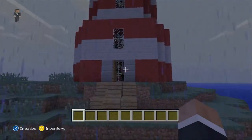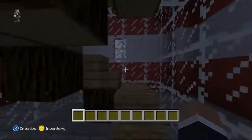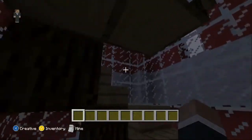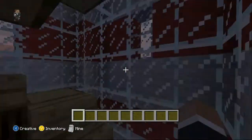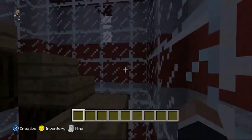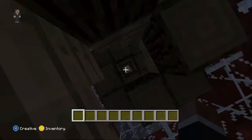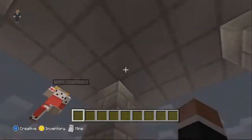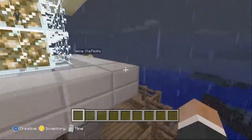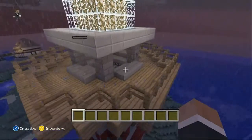If we go to the front of the lighthouse, you can see we've got the wooden staircase going up. And inside, we've got the glass spiral staircase. This looks really effective and it's really compact, so you can go up through the middle if you're in Create Mode and just go straight up. When you get to the top, you've got a great view and a sort of balcony area where you can look out over some of the other designs.